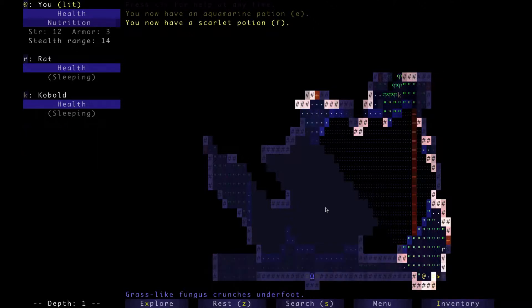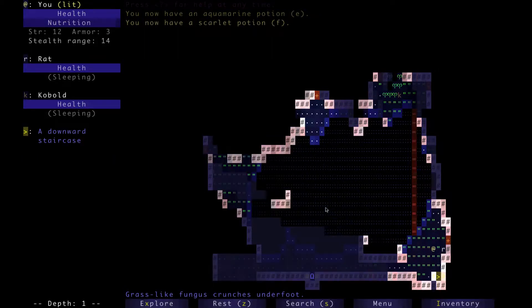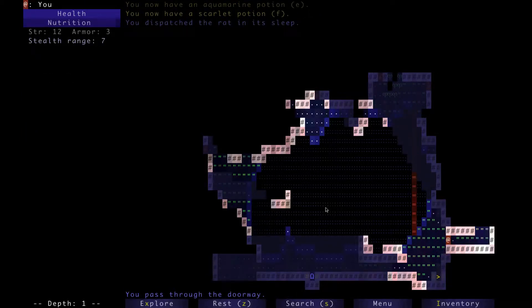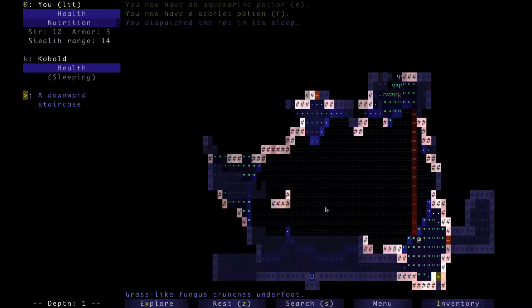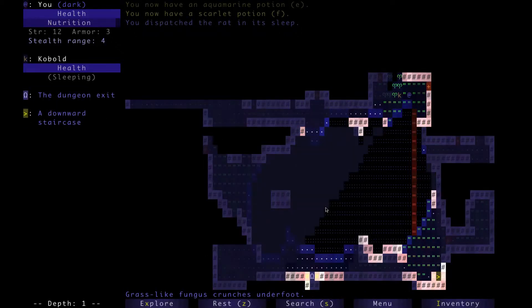It's kobolds and rats and stuff. There's a scarlet potion which we don't know what it is yet. A sleeping rat, easily dispatched when we only have leather armor and a dagger. We started with one potion — an aquamarine potion — along with our darts and some food. I don't think we're going to identify the potions yet. I think we're going to wait until we get further down.